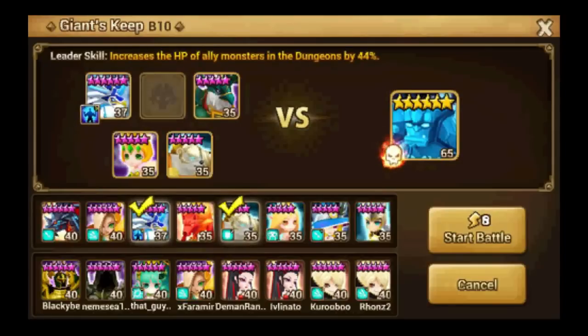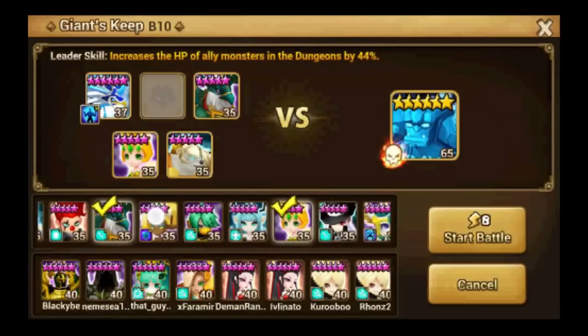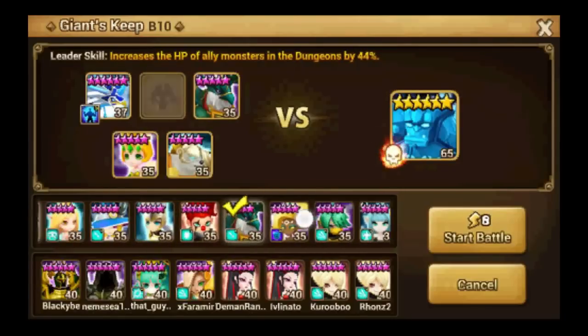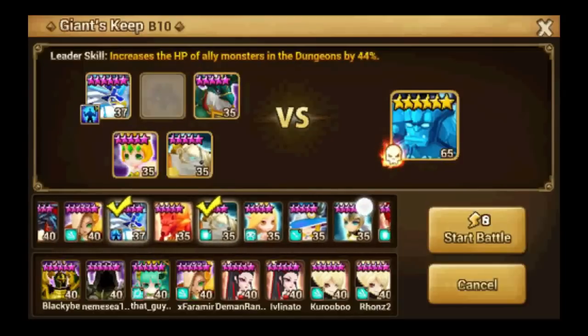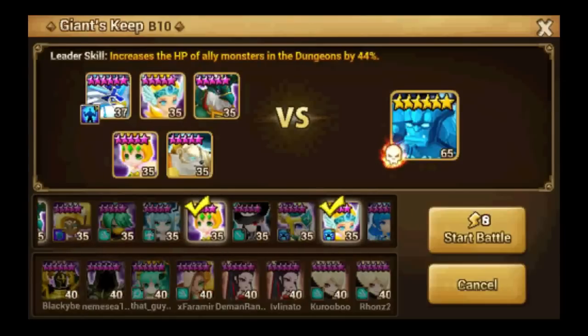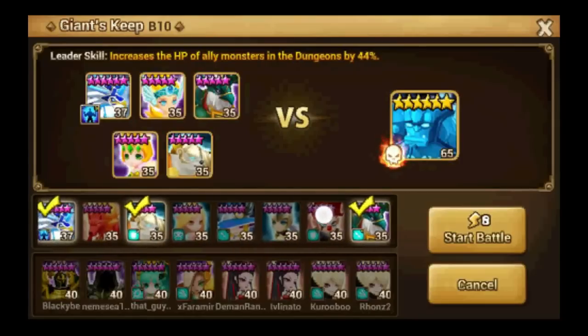So I'm going to try something new. I'm going to leave out Ahman and bring along the Light Inugami, Baladeon. I'm sacrificing the healing mechanism from Ahman's basic attack and I'm relying on a rotation between Kaz's second ability, which is a heal, and Baladeon's third ability, Mobilize, which is also a potent heal.